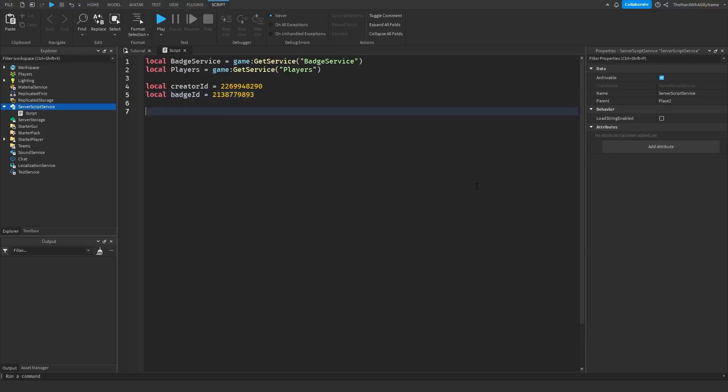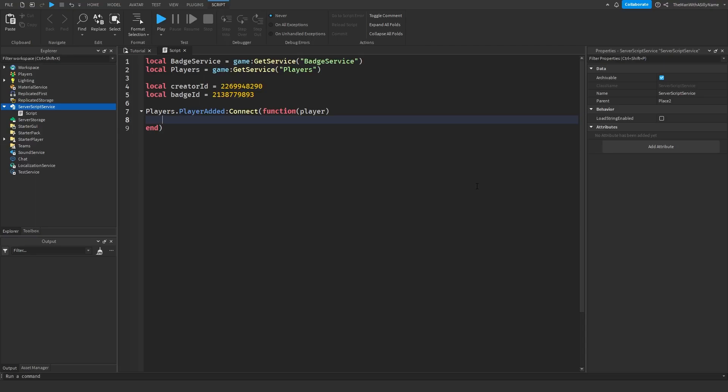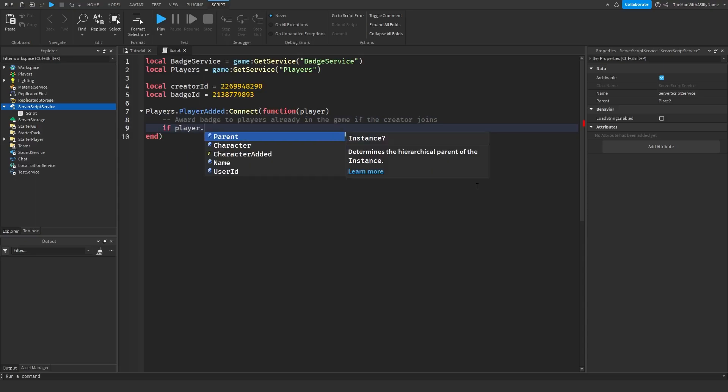Next we're going to make an event for when a player joins the game. We say Players.PlayerAdded — this is an event that will fire whenever a player joins the game. Connect with a function that takes the player parameter. The first thing we need to do is award the badge to players already inside the game if the creator joins, so we say: if player.UserId equals creatorId then.